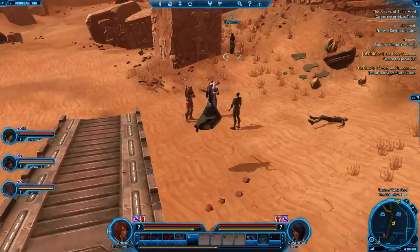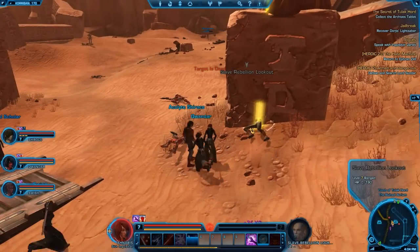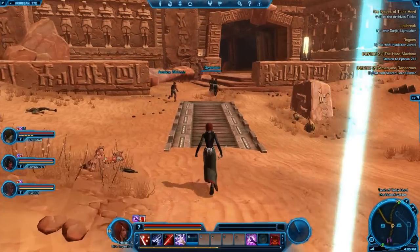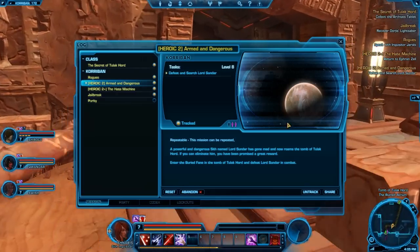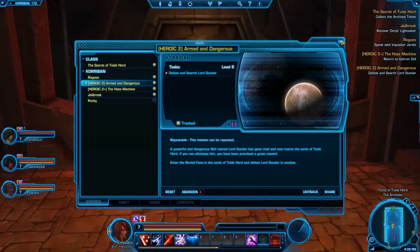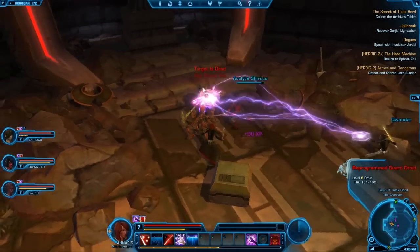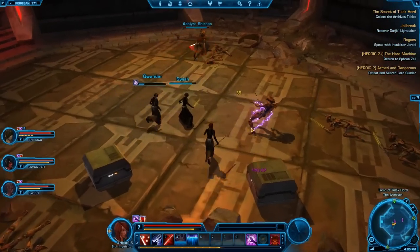A group full of inquisitors would actually have paid a data log - somebody needed that. What is involved with this quest? Defeat and search Lord Sundar. He is a powerful and dangerous Sith - a Sith Lord, if you will. I love that lightning - of course lightning is just so cool.